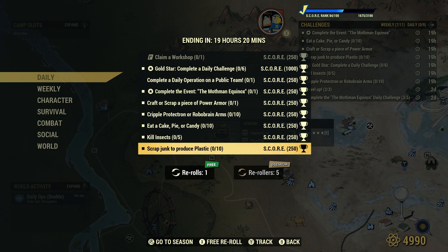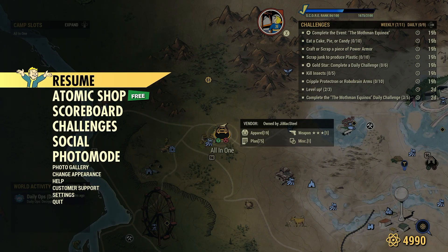250 score. Lucky for us, we can bulk plastic at our Tinker's workbench if you're short on time. However, there's nothing stopping you from going out in the wasteland, finding junk items, and scrapping it to produce plastic. But if you're short on time, the quickest, easiest way is right here at the Tinker's workbench.